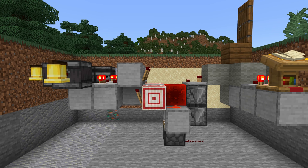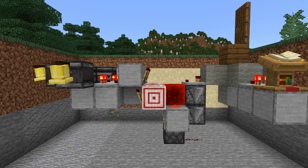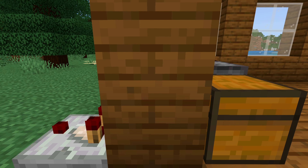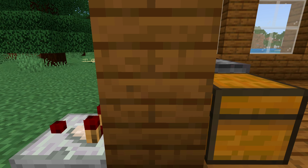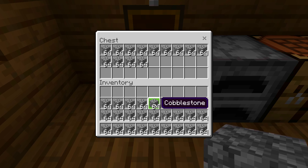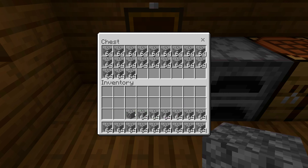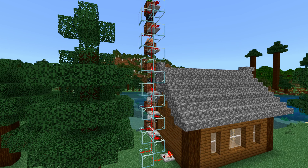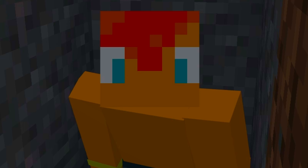There is probably a way to create this contraption a bit more compact but this works as well. If you place a comparator behind your friend's chest like this, you can make it so that depending on how much they have in their chest something will happen. I have an example of what you can do here but feel free to come up with something yourself.